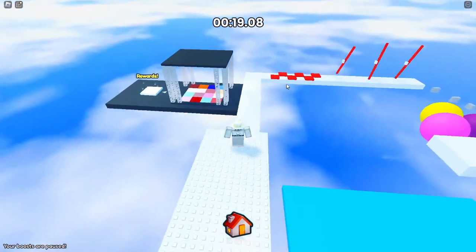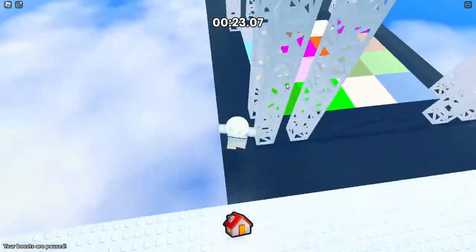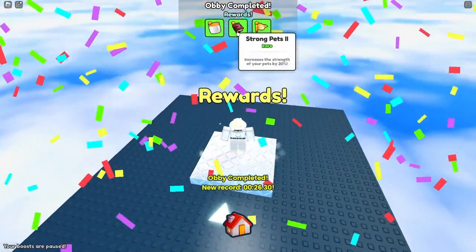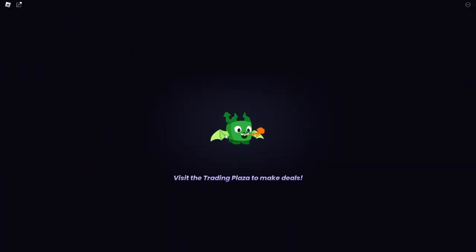Rewards right here — almost here, guys. Three, two, one — boom! Oh, wrong thing. Rewards — I got 26 seconds. A coin. Strong pets — that's actually very OP. Wait, that's better than magnet, definitely.